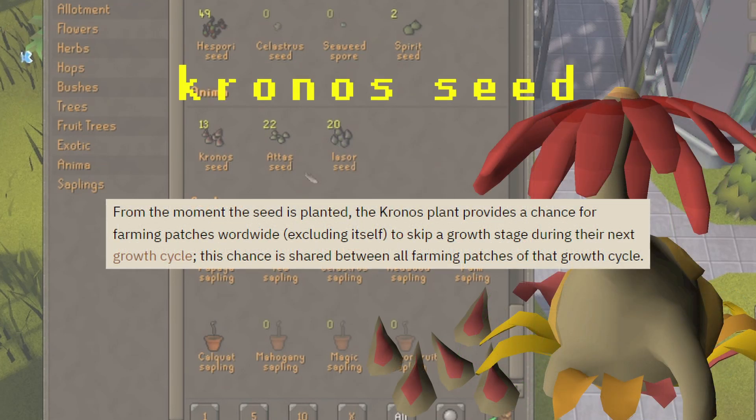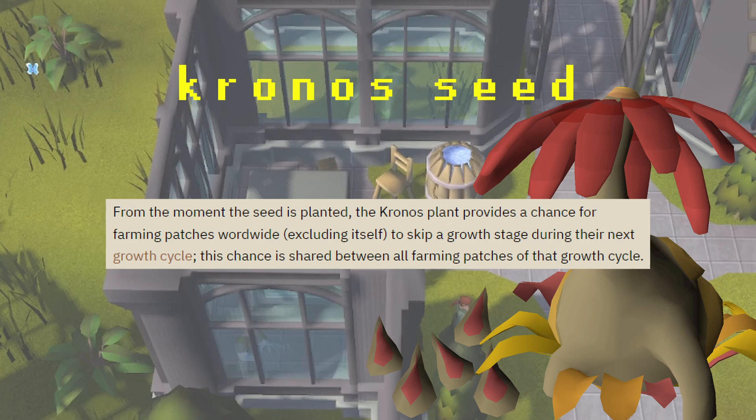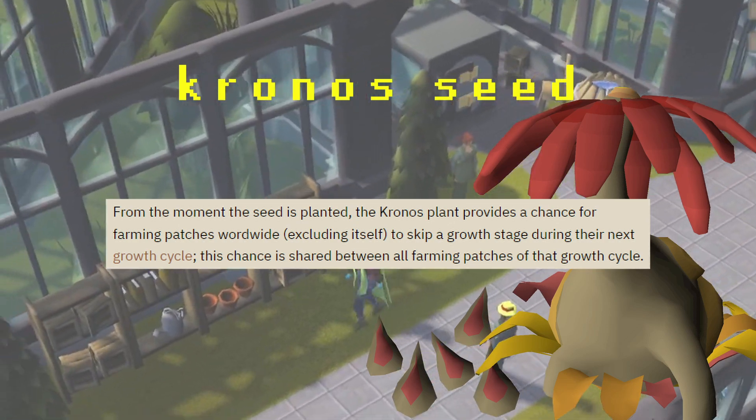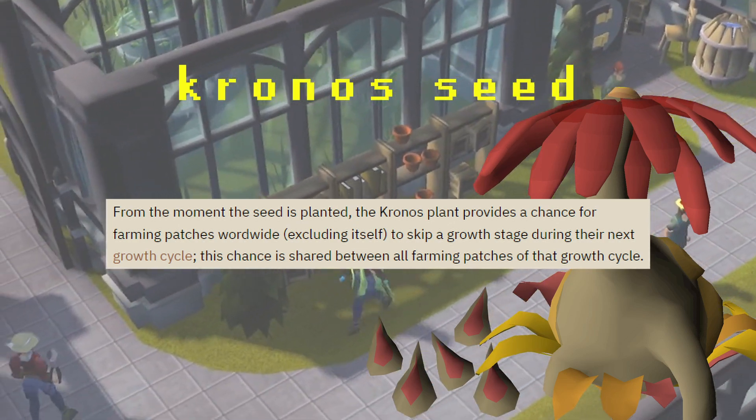The Crono Seed provides a chance for every farming patch game-wide, excluding itself, to skip a growth cycle. Multiple growth stages can be skipped in a single farming tick, and the effect is paused if a plant becomes diseased. This is my personal favorite seed that I keep planted at all times.